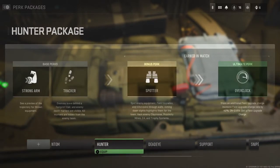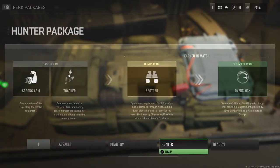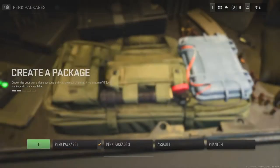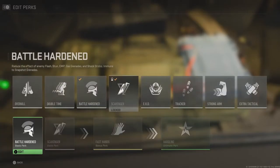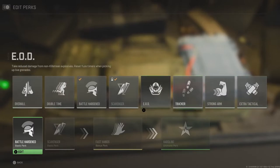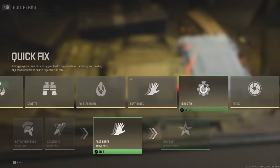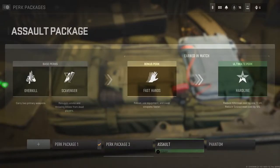It is nice — you can go in, create your own, edit the perks, and you have the full option for your base perks — full selection of your base perks, full selection of your unlockable ones as well, and then your ultimate perks. It's quite handy.